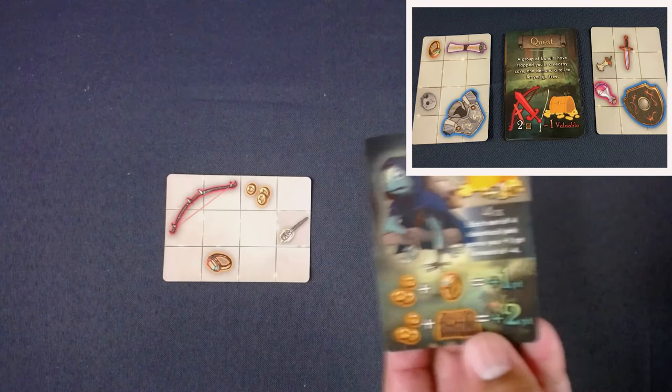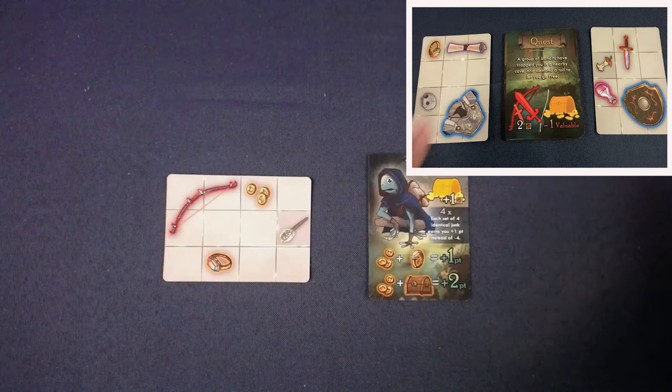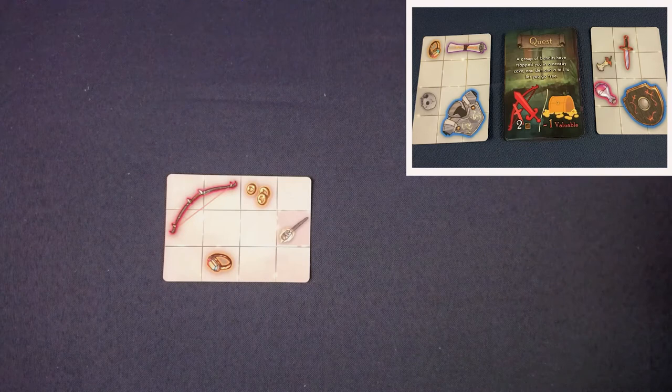I'm playing as Tenderfoot - a thief's pupil, not exactly a world-class thief. The power lets me count as having one extra treasure whenever a precondition comes up, and I get some extra scoring. Let's set this aside and begin to play.